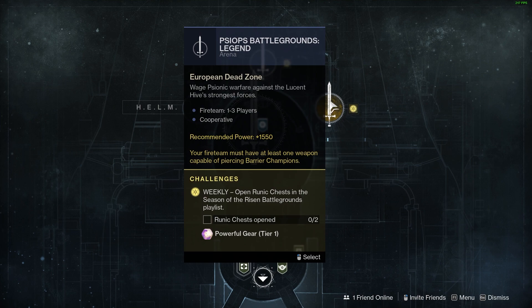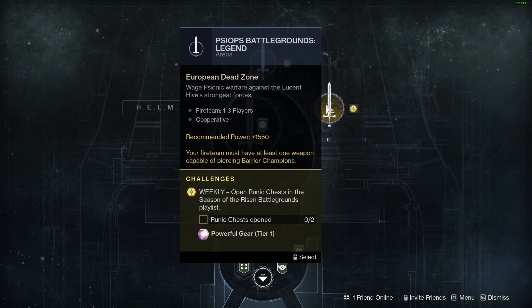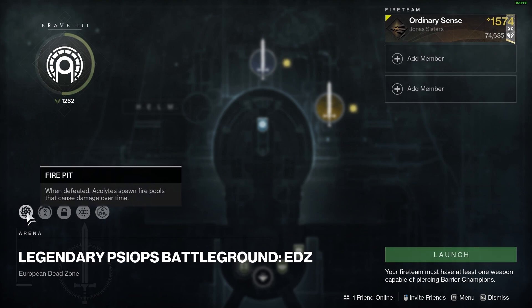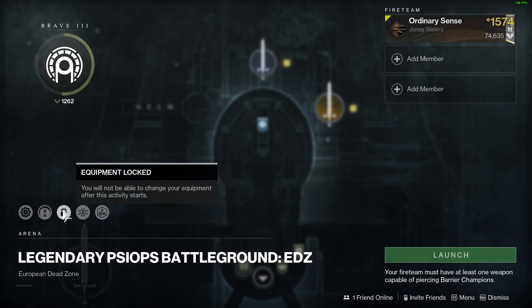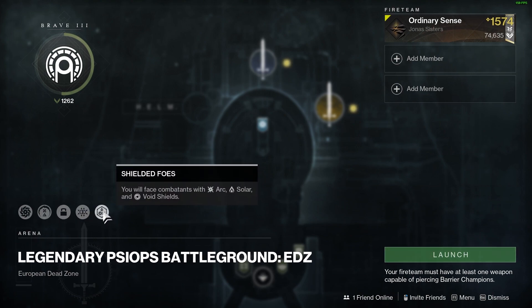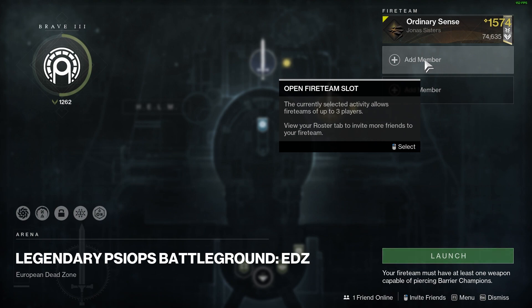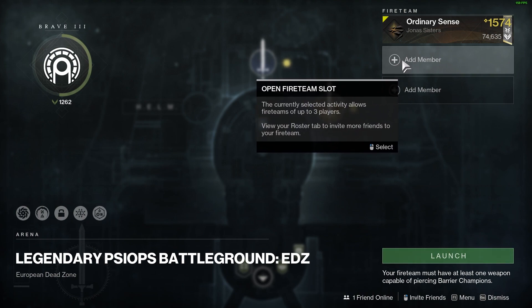The recommended power for this activity is 1550. You can have up to three players and you can do it with friends. If we click into the PsyOps Battlegrounds and click select, we can see on the left-hand side that there are going to be champions — barrier and unstoppable champions — your equipment will be locked, there's going to be match game, and there's going to be shielded foes. On the right-hand side we can see two other slots, which means you have to physically invite people or be invited to play this mode. There is no matchmaking.